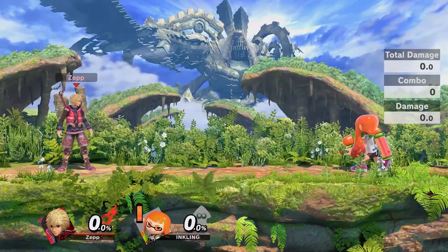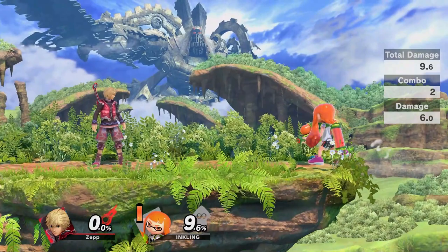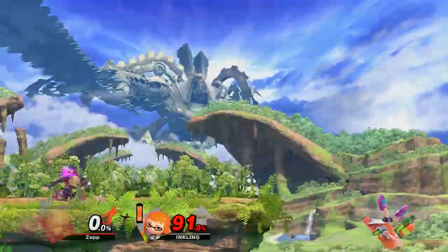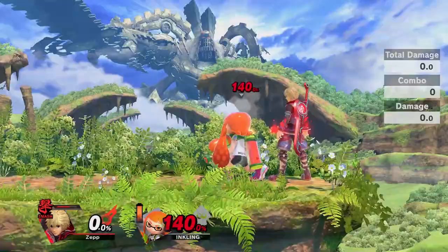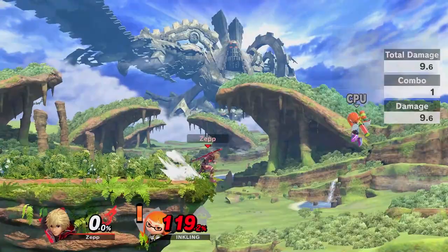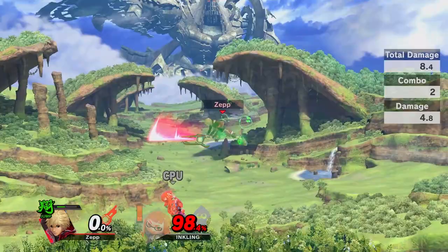The last important move in Shulk's neutral arsenal is grab. Grab is a great mix-up when used as a tomahawk when conditioning an opponent to shield neutral airs after an approach. Down throw can combo in speed art and buster art. In speed, down throw can connect into a forward air at low percents unless the opponent DIs away. In buster, down throw leads to basically everything, including all of his tilts, dash attack, forward smash, and air slash. Forward and back throw can kill when in smash art, but otherwise they are mostly used to get stage control — they set up great angles to get an edgeguard off stage, which is where Shulk shines. Additionally, forward throw can have some follow-ups in speed art if you read the opponent's tech option, such as a neutral air to extend your combo.